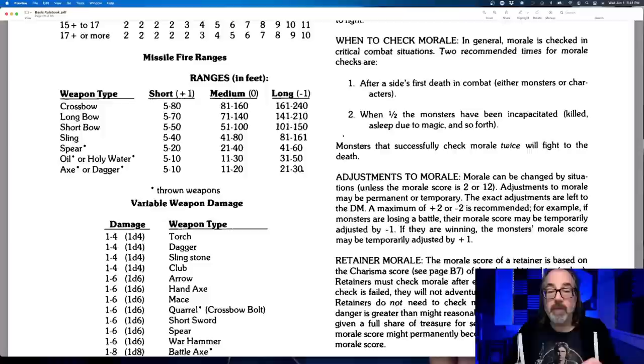The rules specify when to check morale: after a side's first death in combat, and when half the monsters have been incapacitated — killed, asleep due to magic, and so forth. If they've checked morale twice and succeeded, they fight to the death according to this. You can adjust it based on situations, but that's basically the way the rule works.